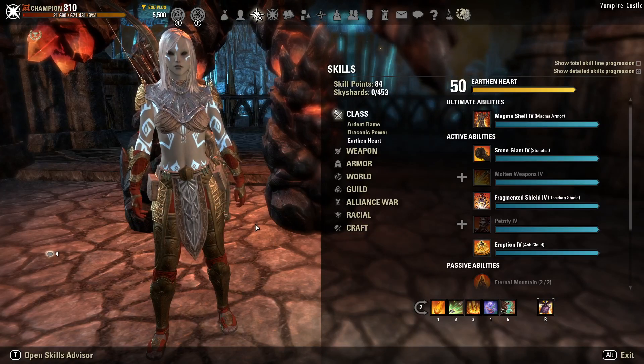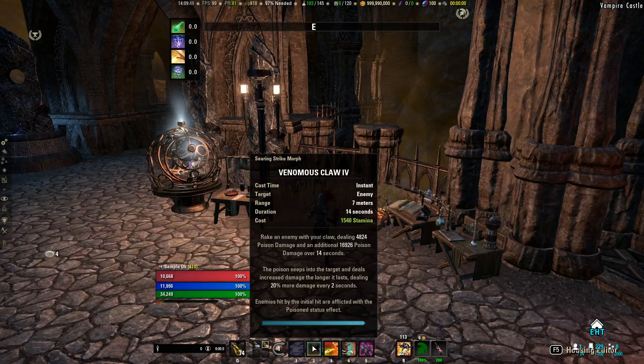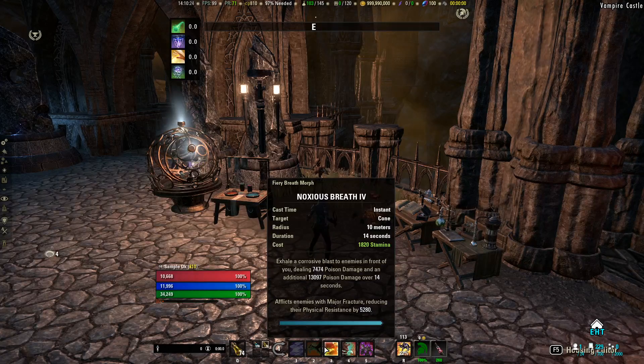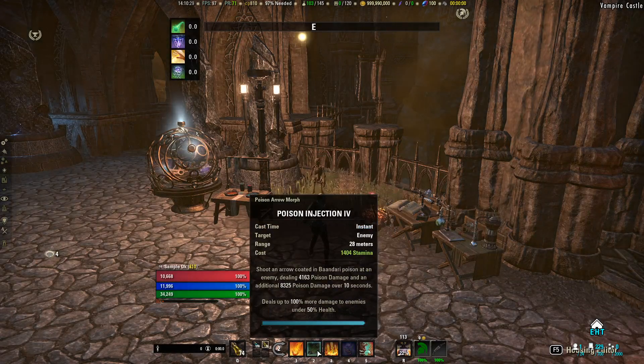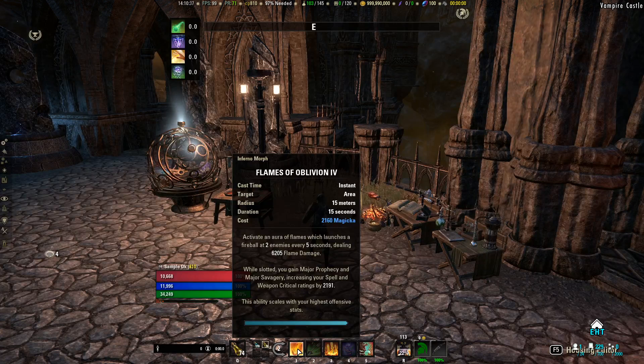That covers all the skills — now let's talk about the rotation. A couple of things to point out with the Stamina DK rotation. First, you're going to want to make sure Venomous Claws runs completely out, because it deals 20% more damage every 2 seconds, so you get the maximum damage ticks towards the end of the ability's 14-second duration. Don't recast Venomous Claws too early. Venomous Claws and Noxious Breath both last 14 seconds, so you should be pairing these two abilities together. On your back bar, you'll typically be able to run Endless Hail, Poison Injection, and Consuming Trap every time you're on your back bar. Flames of Oblivion lasts 15 seconds, so it doesn't line up perfectly with your other back bar dots.